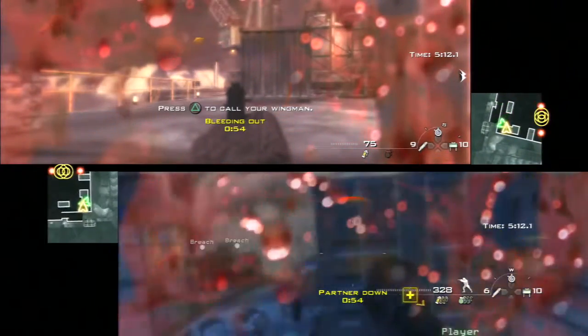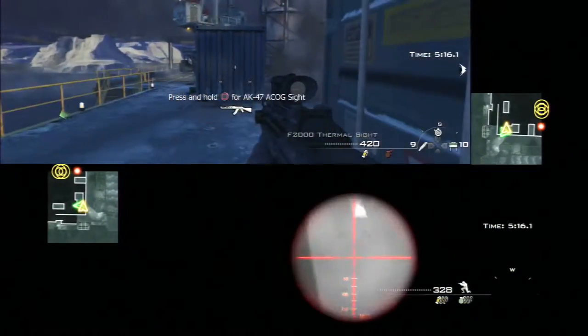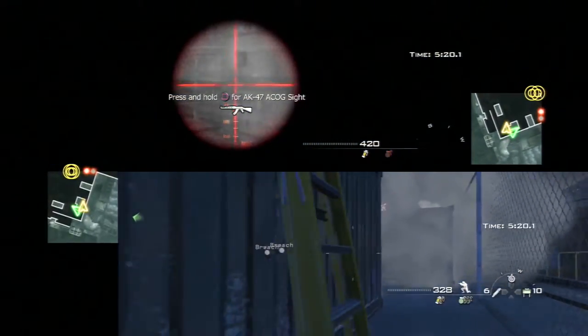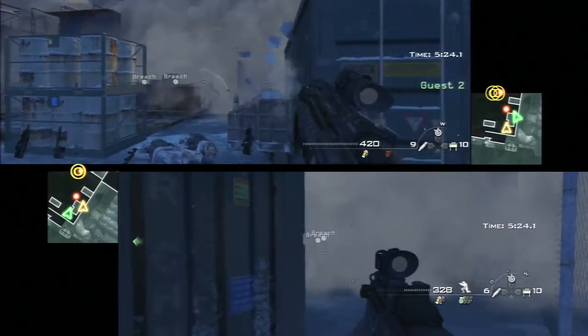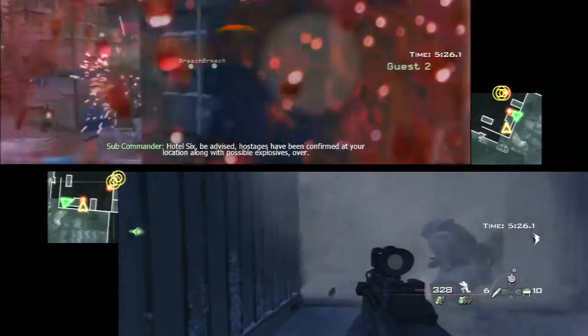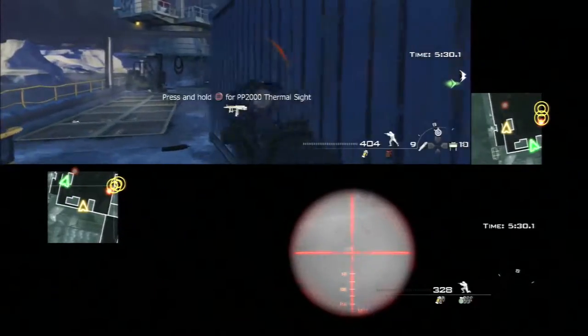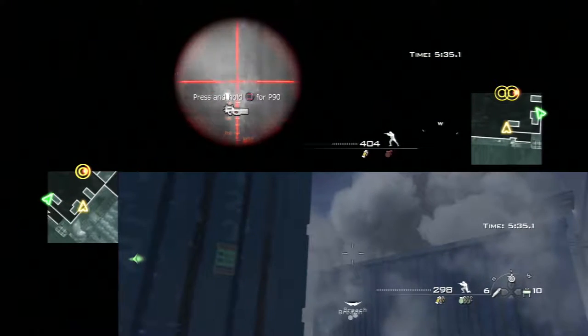Revive your friends when they go down and be sure to cover their retreat when they need it. Now that their reinforcements are pretty well backed up, we start to stick together more and snipe the rest of the remaining guys. This leads us to be able to run on in and breach the doors for the win.